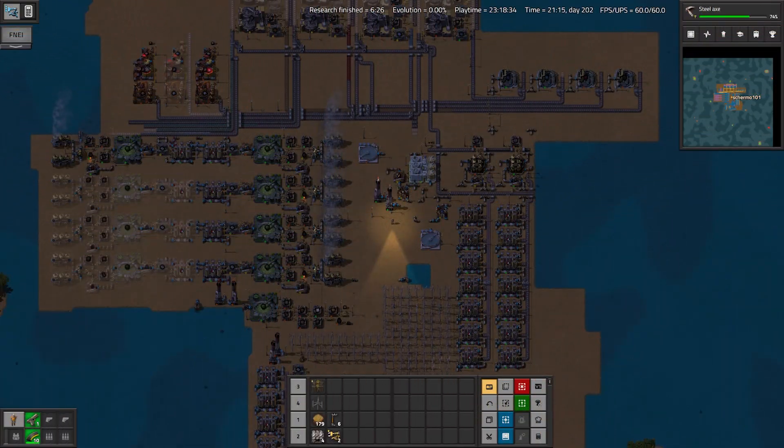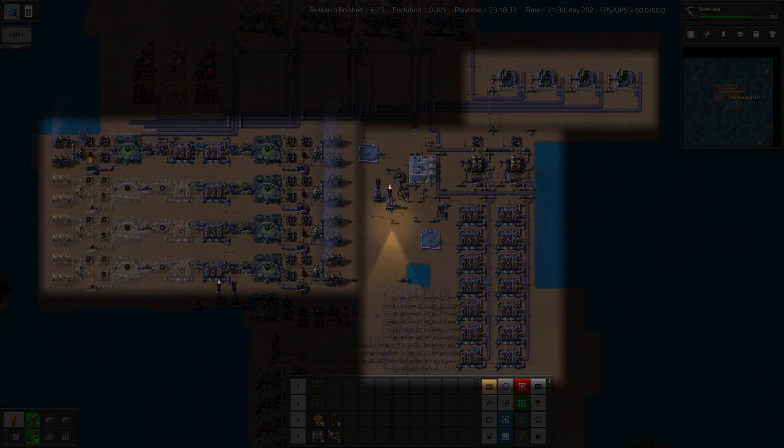We're a few more hours into the playthrough. We've added more electrolyzers, we have crystallized Bobmonium and Rubite, and we've expanded our power to keep up with this increased metal production.